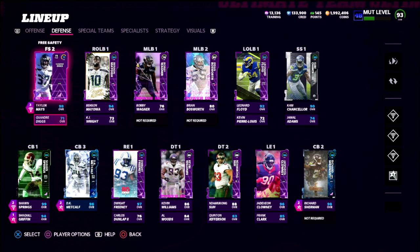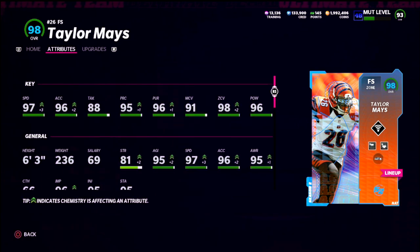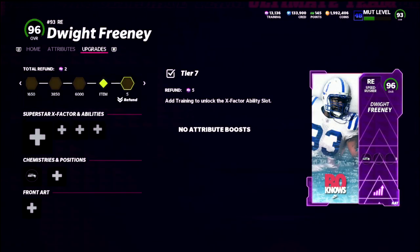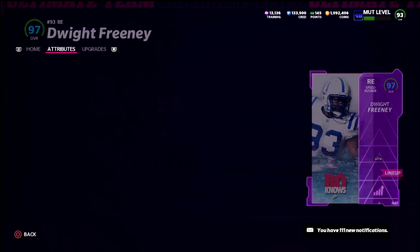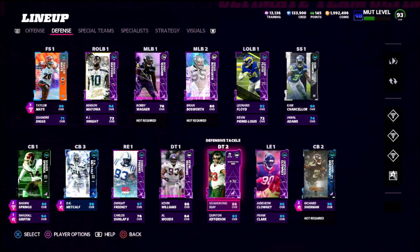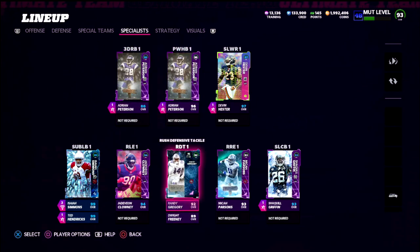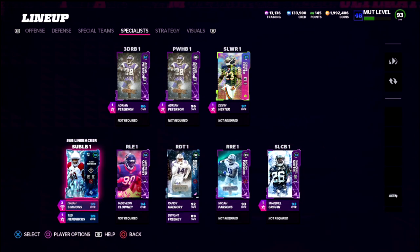You can also put Quandary Diggs and Jamal Adams in — they'll be around 95-96 speed. Taylor Mays has 97 speed, which he'd have on most teams. For pass rushers, Dwight Freeney has great finesse moves and 93 speed so he can run down quarterbacks. Clowney is a little slow for me, so I'm still using my Cowboys guys — Gregory and Parsons — who are both insanely effective.